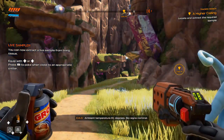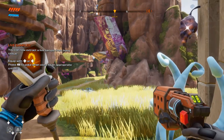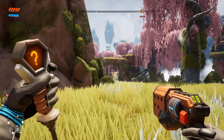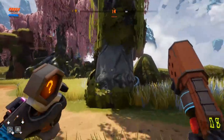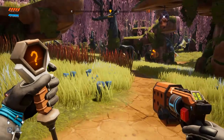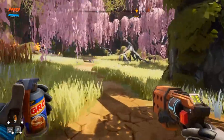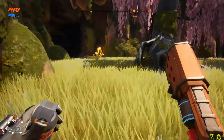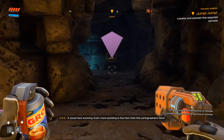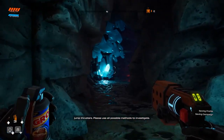Ambient temperature 81 degrees, biosigns nominal — much cooler here. What's this? You can now extract a live sample from living tissue. Right now it just flips it around all cool-like. Can I take it from a tree? No — it wants me to get it from a creature. Let's switch it to the bait. I don't know if the bait works on everything or just the bird puffs. They like having little nooks — or big ones. 'Even more exciting: the cartographers have detected a trapped fluid which could be used to synthesize the fuel for a basic jump pack. Please use all possible methods to investigate!'